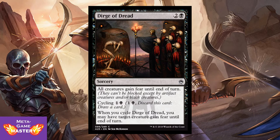Next up we have Dirge of Dread. It's 3 CMC, 2 colorless and black sorcery. All creatures gain fear until end of turn — in case you want to wipe out your opponents. But you also have the ability to cycle it at instant speed for 1 colorless and black: discard this card, draw a card. It can't be countered because it's an ability at that point. And when you cycle Dirge of Dread, you may have target creature gain fear until end of turn — a way to sneak through that extra damage.